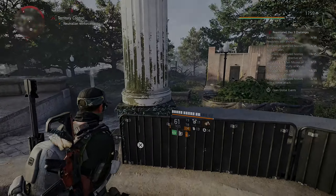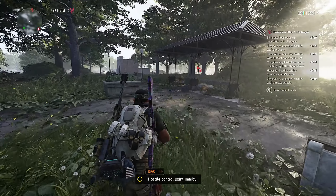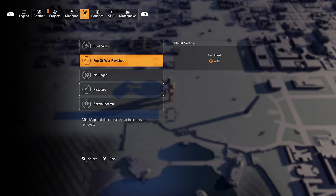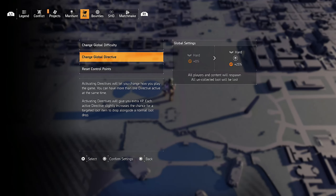Challenge 3 — that is not really a challenge. Eliminate reanimated hostiles with at least one directive set. Go to your map, choose map settings, go to directives, choose your favorite one and submit the changes. Then go back, search for some hostiles and eliminate 25 of them.